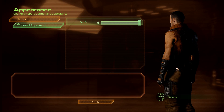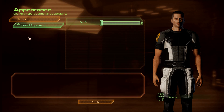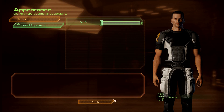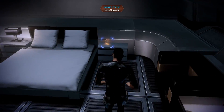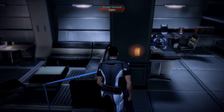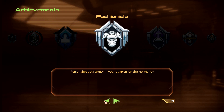What the hell is this? I'll keep this base casual appearance. That one's not too bad - that one looks professional. But I don't want to look professional; I want to look militaristic. Too bad I can't have a beard. Is that everything that's in here? These are medals. Oh, it says achievements right there in big bold letters up in the top left. Personalize your armor and your quarters on the Normandy.